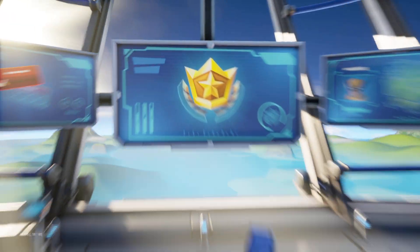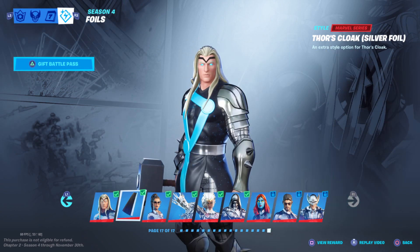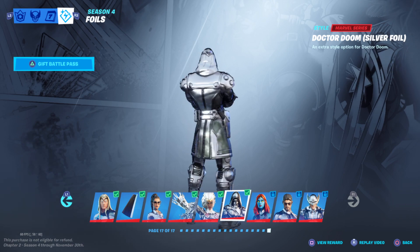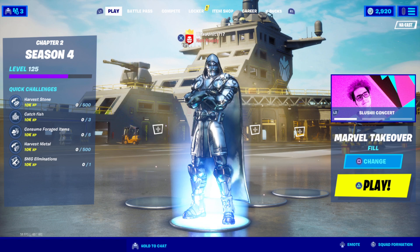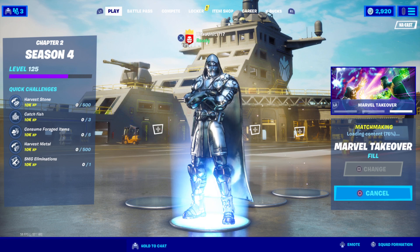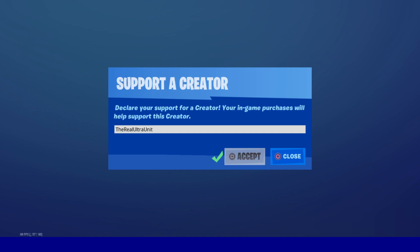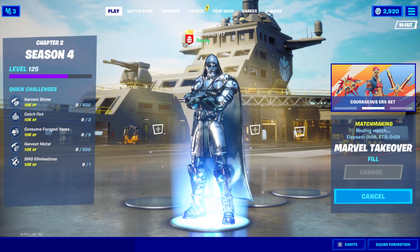For those who do not know, how you unlock the Silver Foil version is: first reach level 100, then once you get that, you unlock this tab right here and go all the way over to Dr. Doom Silver Foil Extra Style — it has been unlocked at level 125, which is exactly what I am at right now. Be sure to smash the like button, and feel free to use my creator code 'the Real Ultron' anytime you make a purchase in the item shop or the Epic Games launcher.